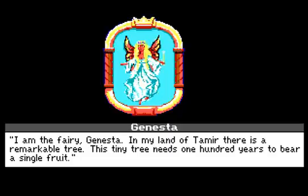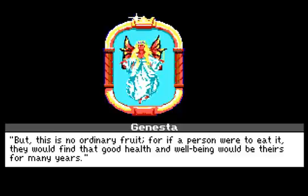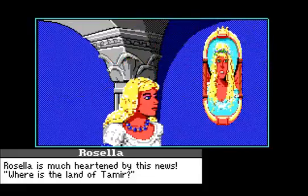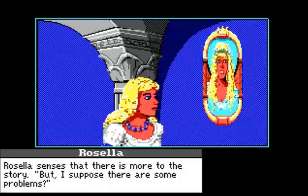'In my land of Tamir, there is a remarkable tree. This tiny tree needs 100 years to bear a single fruit.' I don't want to press enter because I don't want to skip anything. 'But this is no ordinary fruit — for if a person were to eat it, they would find that good health and well-being would be theirs for many years.' Rosella is much heartened by this news. 'Where is the land of Tamir?' Janesta smiles. 'Tamir is very far away, but with my magic I can bring you here.' Rosella says there is more to the story — 'But I suppose there are some problems.'